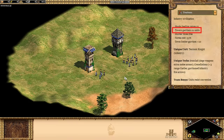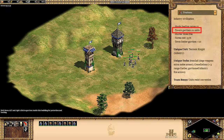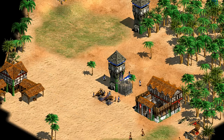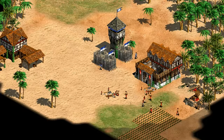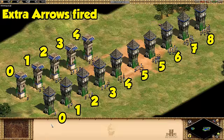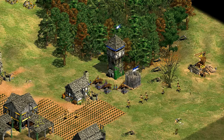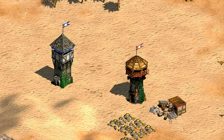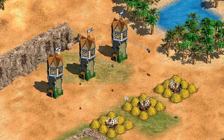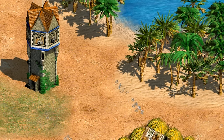Their next bonus is that all of their towers garrison twice the number of units. For regular towers the garrison maximum is five, whereas for Teutons they have space for ten. Not only does that help keep villagers safe when using defensive towers around your stone or gold, it also leads to a corresponding increase in the number of arrows that can be fired. I found this is most helpful in tower rushes where you sometimes have six or seven villagers to garrison, and having more arrows helps tilt the scales in tower battles.